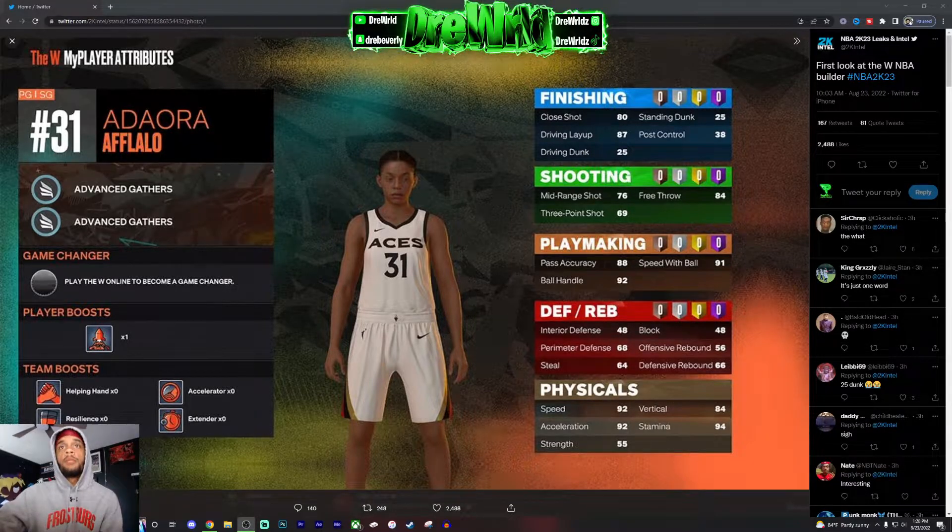It's kind of overpowered how builds can get 99 stats across the board. A five-ten play-shot having 99 three-pointer, 99 mid-range, 99 passing, 99 ball handle, 99 speed with ball, 99 speed — that's too much. Yeah, all they can do is shoot and dribble, but that's all they need because teammates handle defense and boards. Play-shots are overpowered.